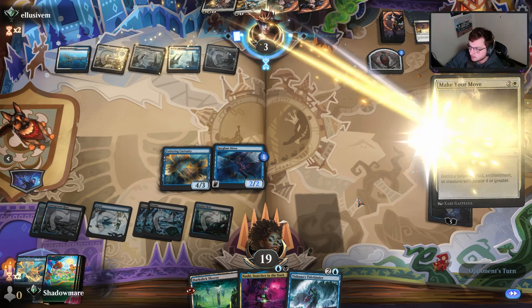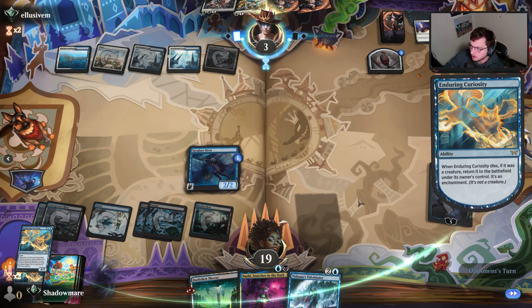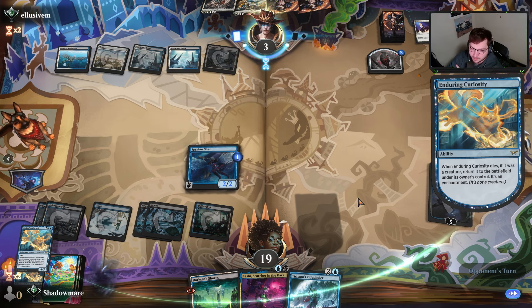A spell cast by its owner costs two more — but ninjutsu is not casting it. So weirdly, if they have a Temporary Lockdown or something, Kaito just comes in and doesn't go away.